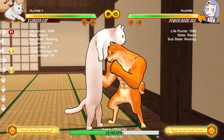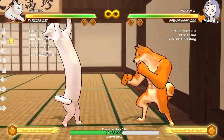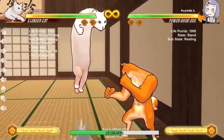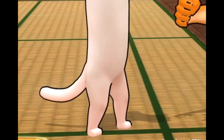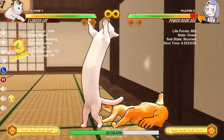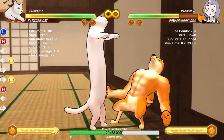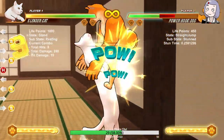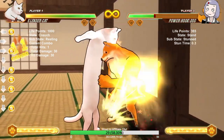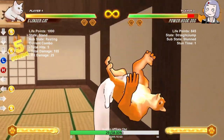One more thing about Slender Cat — he's my main so I keep coming back to him. If you don't have your super and you finish the regular BnB and wonder how to end it for good damage: just do his laser, which is down skill. It's a great ender and gets solid damage.